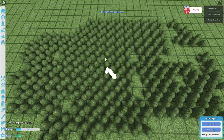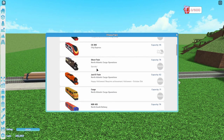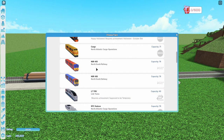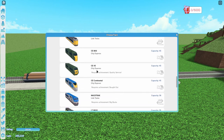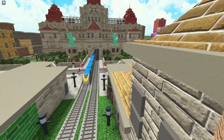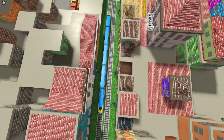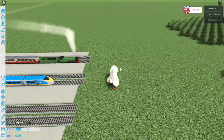And this will unlock the CE Continental Train. Of course, once you're finished, you can delete all of the structures.